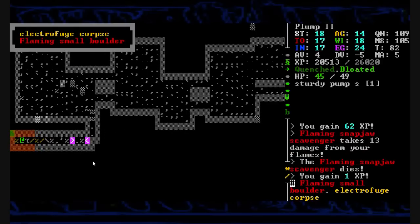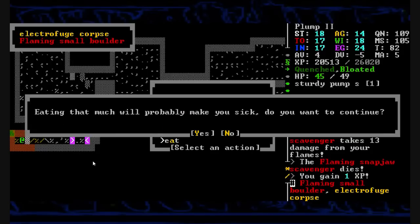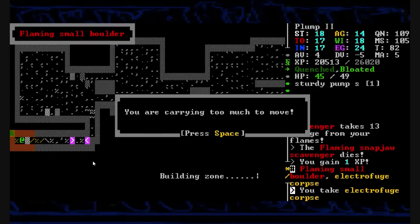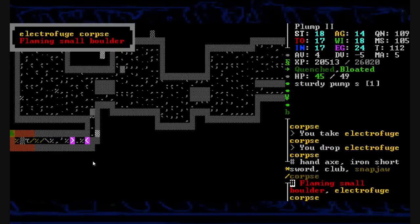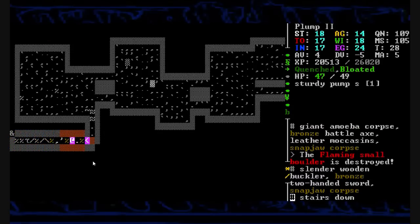We're back in the corner with the electrofuge and the snapjaw scavenger — one quick burst of fire on them and they bolt and incinerate, and are no more. I kind of want to eat the electrofuge corpse. Let's pick it up — how much does it weigh? Can I save it for later? A hundred and fifty pounds? No. I was wanting to carry it around for a bit, maybe save it and eat it later whenever I was really hungry.